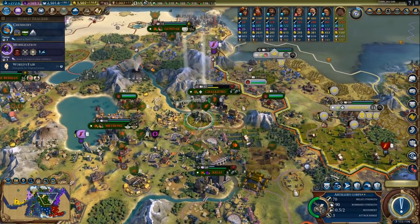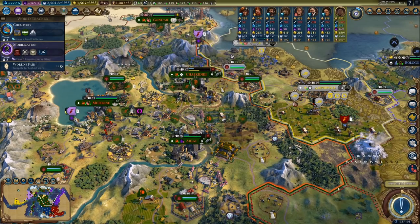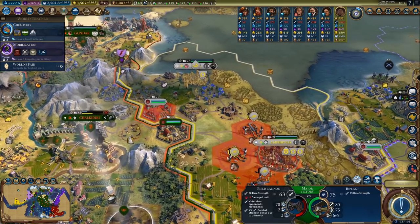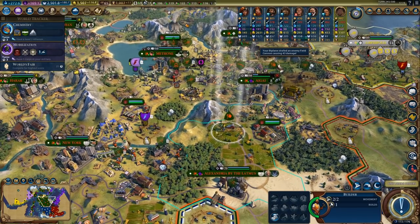I think we can grab an Archaeological Museum — I see several antiquity sites just in this area alone, and I think I only had one Archaeological Museum so far. We can also use the biplane. I might get more biplanes as well — we'll see about that.